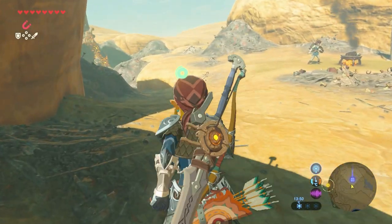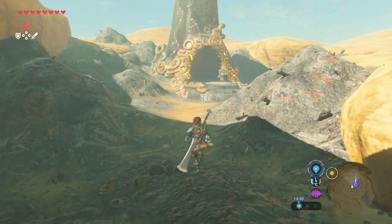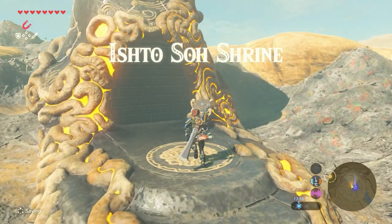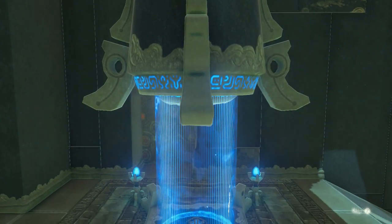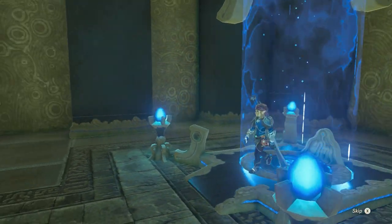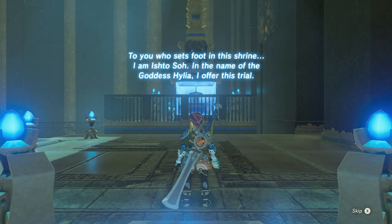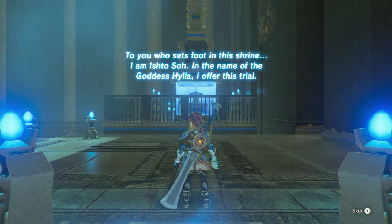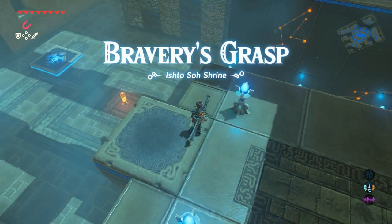Now there we go — we made it to the Ishto So Shrine, time to get in. The monk says: 'To you who set foot in the shrine, I am Ishto So. In the name of the goddess Hylia I offer this trial — Bravery's Grasp, Ishto So Shrine.'